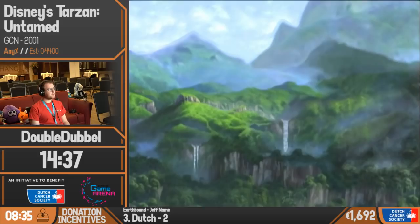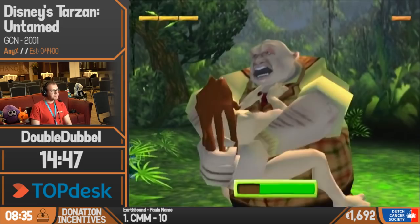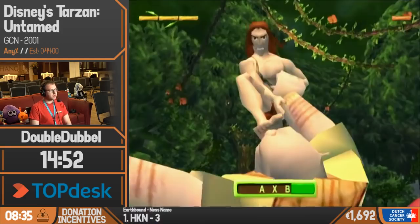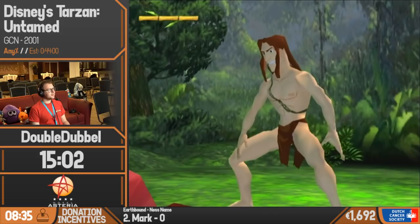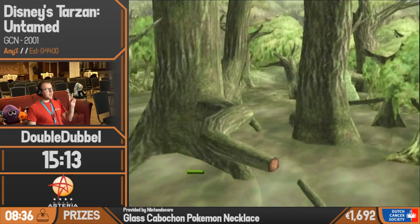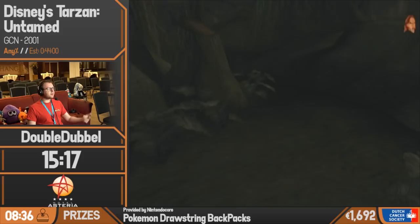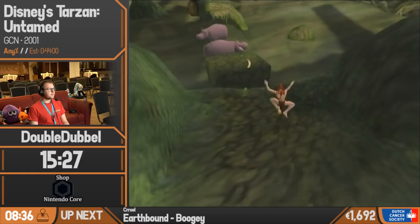Coming up we have our first boss fight of the game — a term I use very loosely, because you just mash the B button a couple of times. There's no way to speed this up; it always goes at the same rate as long as you're mashing fast enough. You input the button combination from left to right and you're done. They don't get any more creative with the bosses — they literally just add a hit and a button to the combination. The second boss is two hits and a four-button combo; the final boss is three hits and a five-button combo.